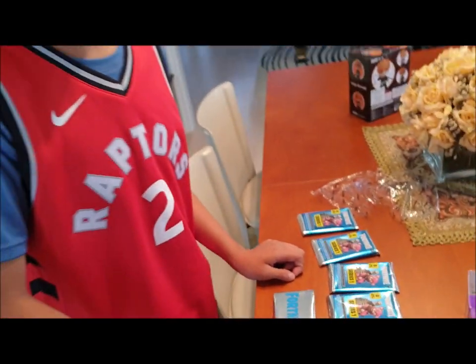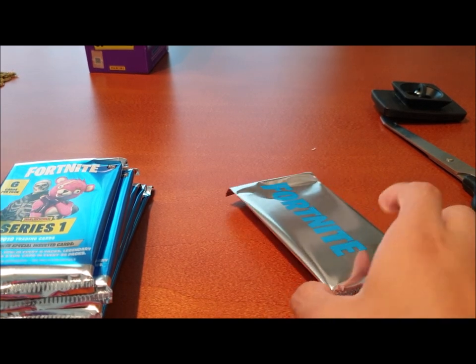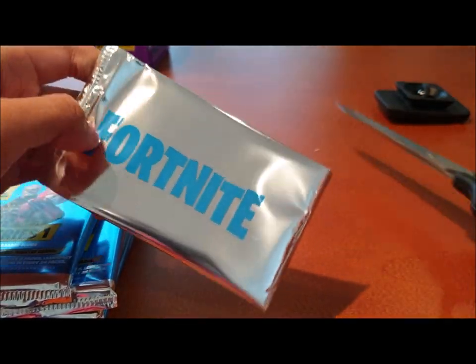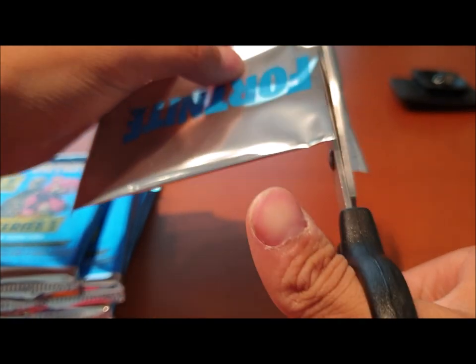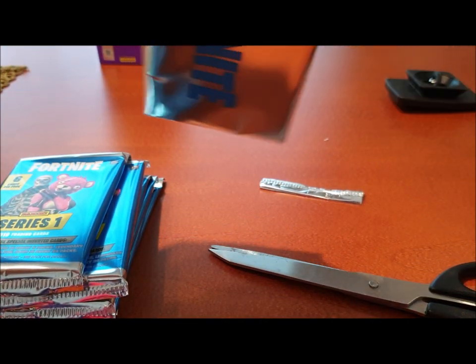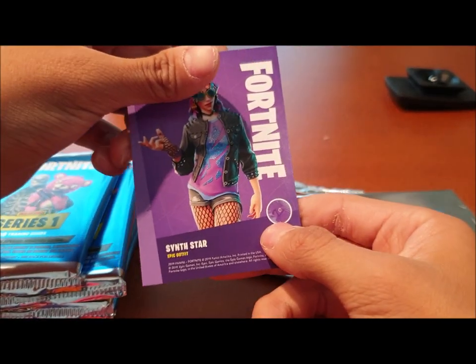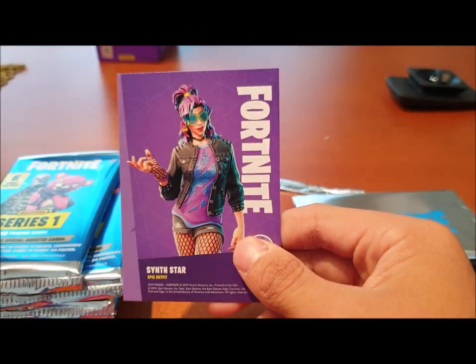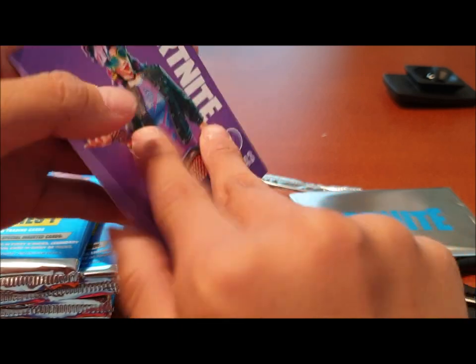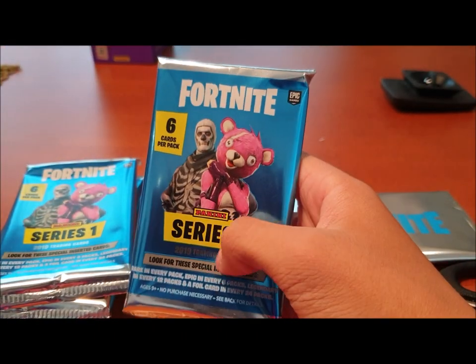Now let's try to open the packs and see what we get. This is the first time I'll be opening packs like this, so it might not go that smoothly. First, let's open the Fortnite epic booster pack — it's only one card. We got the Sin Star, and this card looks okay. It's epic rarity, and I guess it looks pretty good.